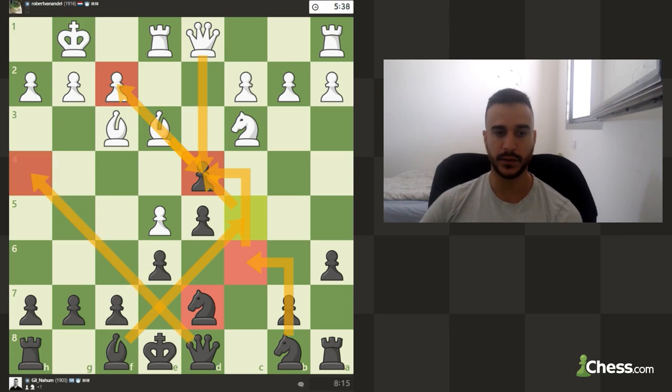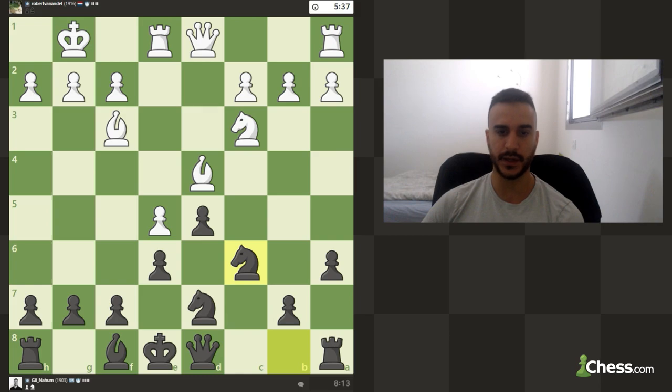And then maybe even queen h4, so we've got many ideas. It's also going to be a liability to protect e5. We are starting to slowly but carefully build some pressure on the position. We can put a rook on the c file, we can go bishop e7, bishop b4 - we've got plenty of ideas. But I don't want to commit to anything before I know exactly what his plans are.